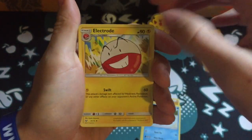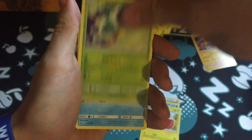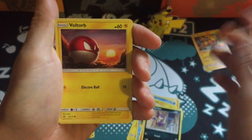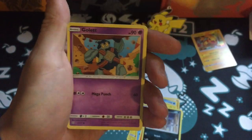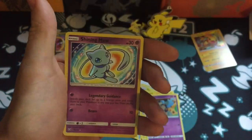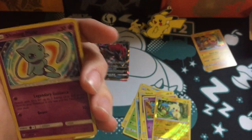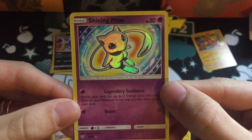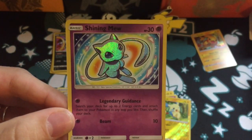Electrode, Totodile, Litten, Purrloin, Voltorb again — such a cool card. Gulpin, reverse Terminus.